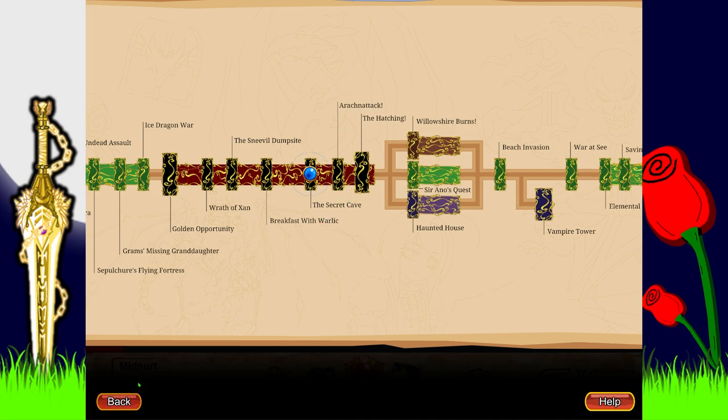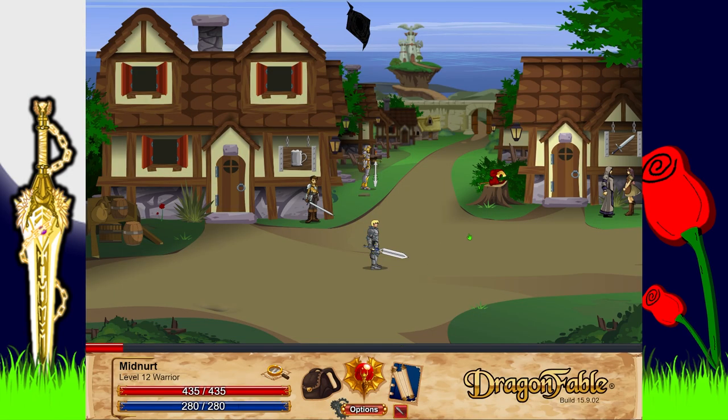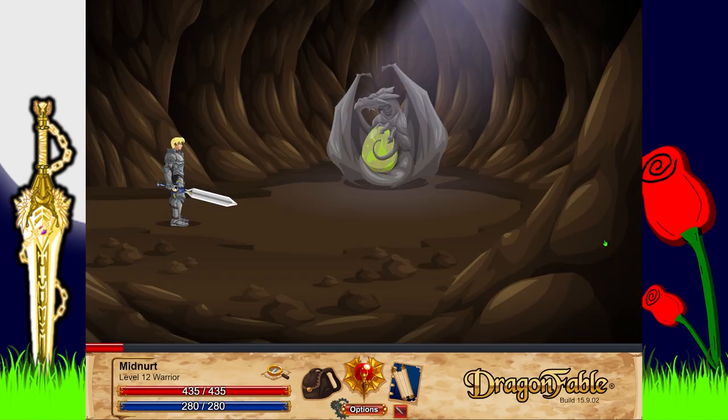It's up to you, I'll let you all decide. Right now let's go to Twilly — exit this. 'Amazing reader, you have the dragon egg, we better put it in a safe place. Hmm, I know — the secret cave!' The secret cave, there it is.